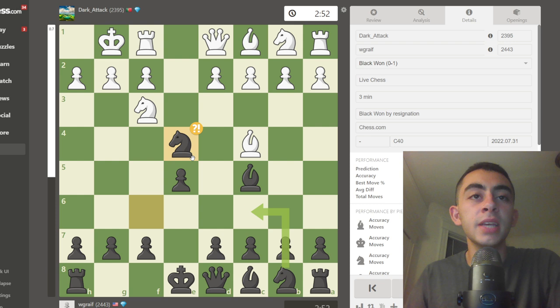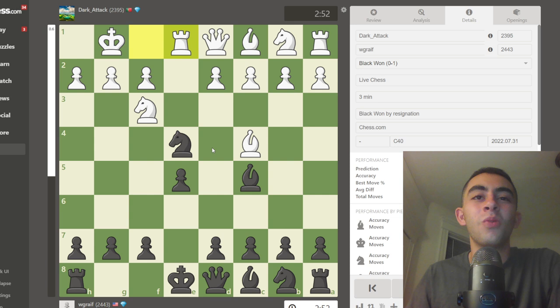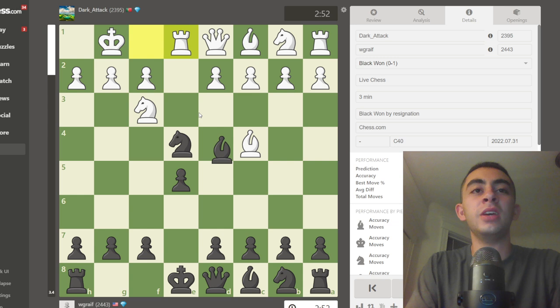Taking this pawn. The second or third most common move is actually rook to e1, which is pretty funny because there's just bishop takes f2 and taking the rook — quite the blunder and already a point in our favor. But here in the game, I'll cover knight takes e5, which is one of the better moves, and also d3 and d4.